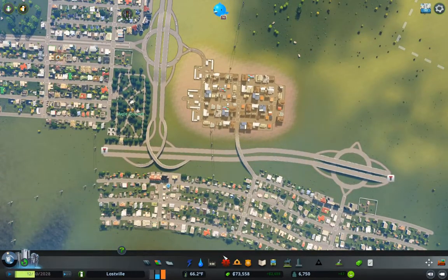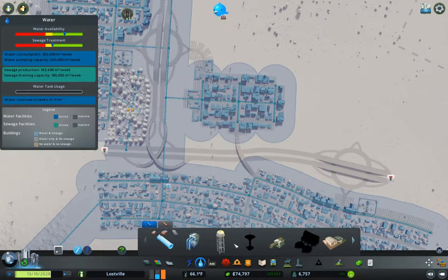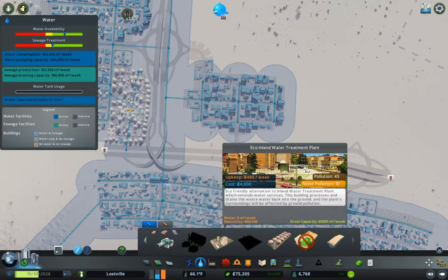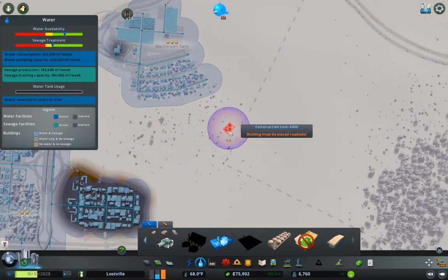I wanted to check on something — it's underwater. But we've got a large water tower. Oh, look: pumping services, inland water treatment plant. Yes! This is what I thought I saw in the expansion. Now we can actually set up water treatment plants inland.